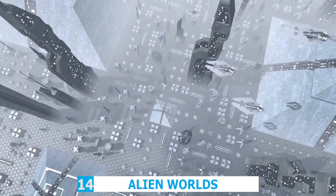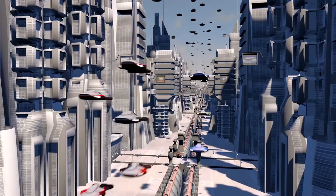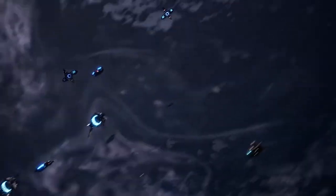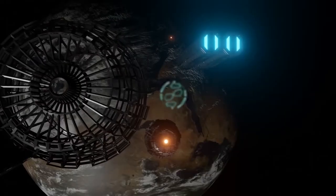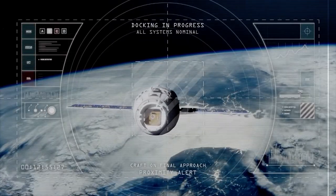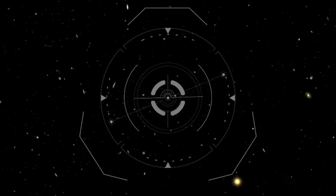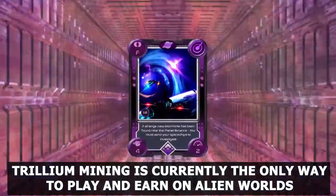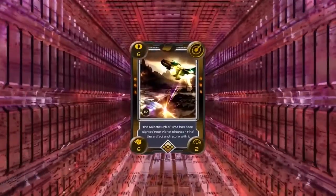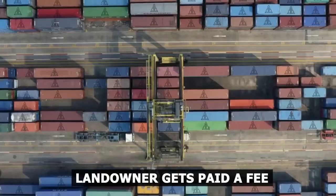Number 14: Alien Worlds. Alien Worlds is a game where players compete utilizing unique digital objects or NFTs, gain Trillium — the in-game currency — and travel on missions to alien planets. Players battle for rare resources and digital objects, and gain Trillium in a boosted economy focused around planets. Although Trillium mining is currently the only way to play and earn, you'll need mining equipment and access to terrain that may contain Trillium. In the event that mining occurs on a property, the landowner gets paid a fee.